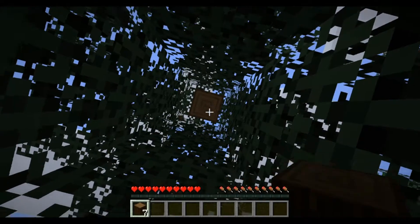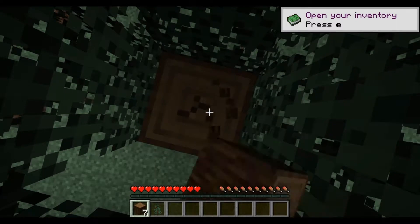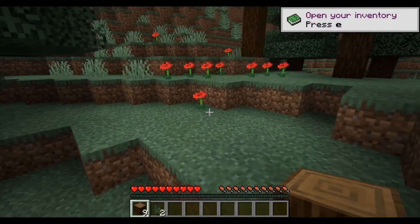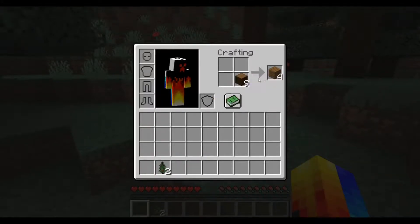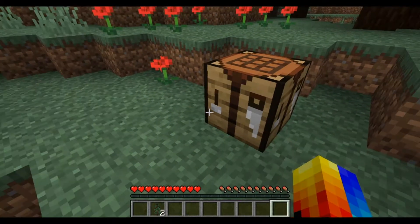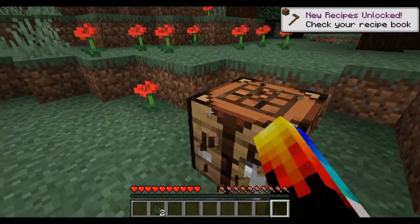We'll just start off by getting some water. And we've got a stack from this - this is spruce wood. First off we need to obviously get ourselves a crafting table. Now we need to get some sticks, then a pickaxe, and we can go start some mining.